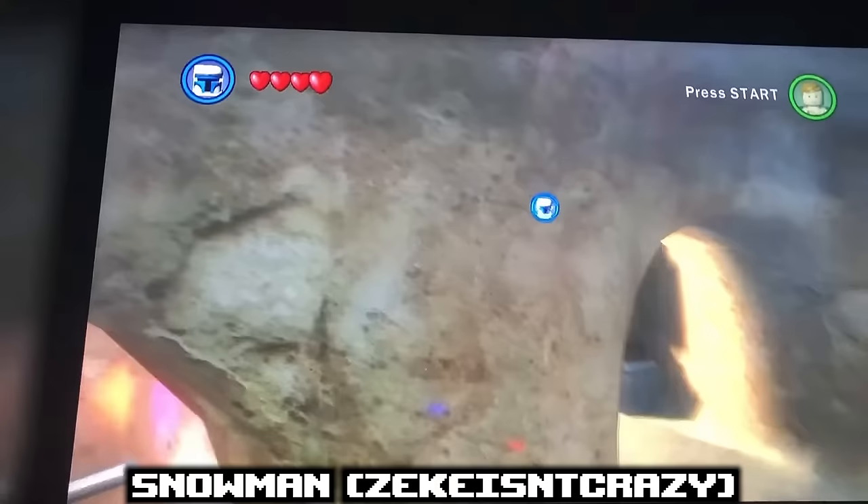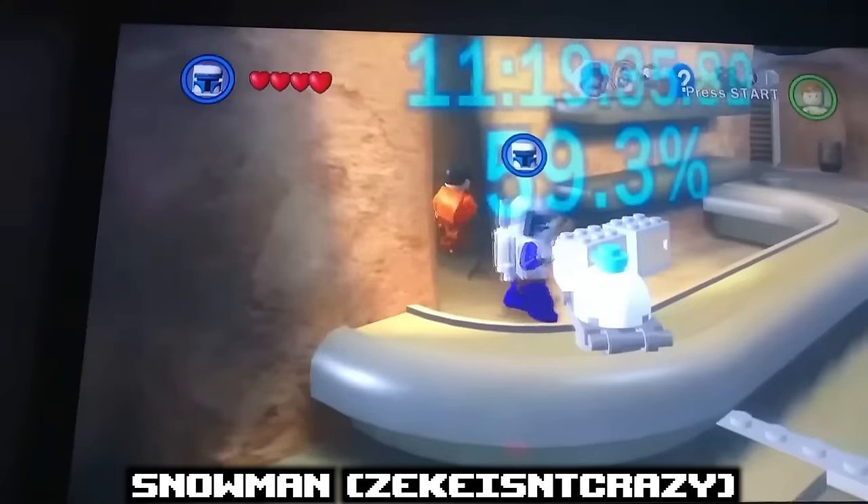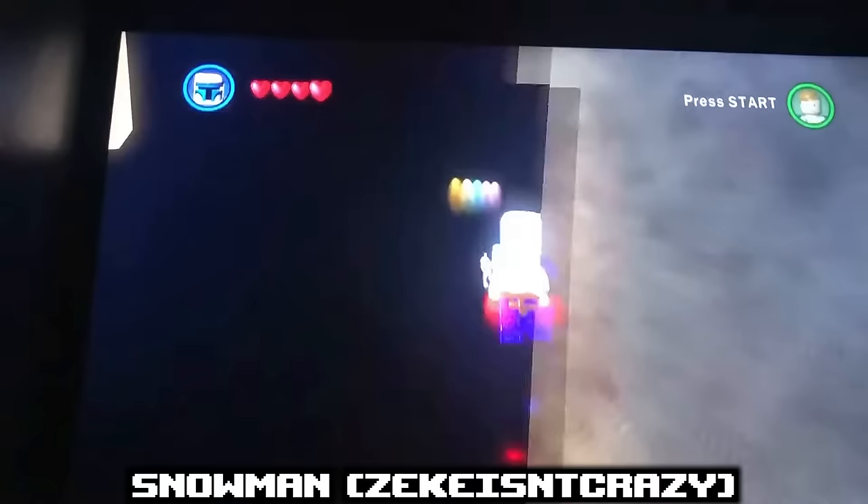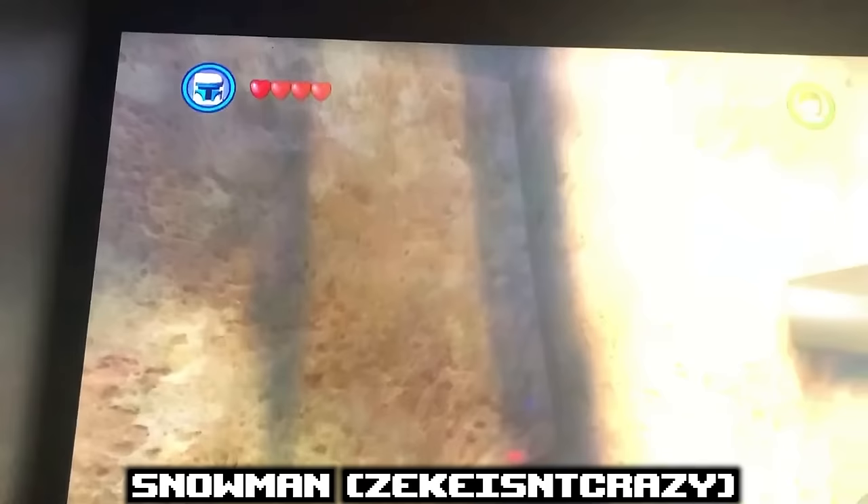With some very precise movement in Mos Eisley Cantina in the Complete Saga, you can clip out of bounds behind the Cantina bar — requiring careful positioning and jetpacking to a certain place near the wall. Behind the Cantina, out of bounds and out of sight from any casual playthrough, is a model of a snowman. This was most likely placed here as an inside joke between developers.